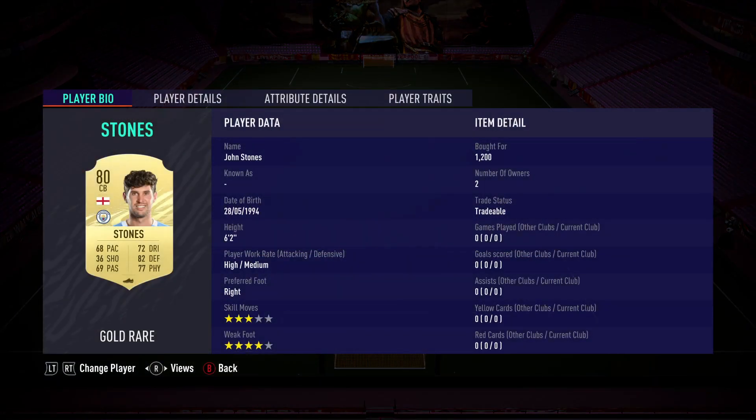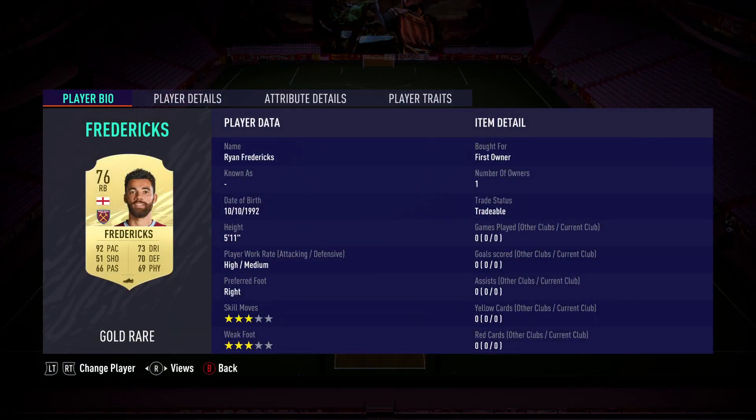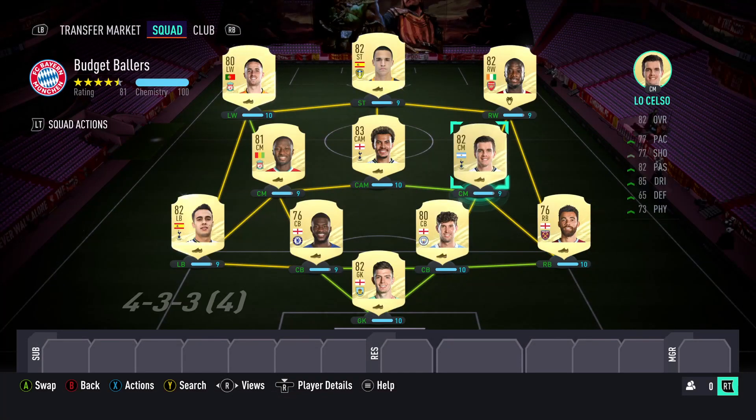Next to Tomori, we have John Stones. I know he has 68 pace, however he is 6'2" and comes in at a whopping 1,200 coins, holding down your back line alongside Tomori. At right back, we have another 76 overall — Ryan Fredericks. Fredericks is a stud because he has 92 pace. He's fast, he's very fast, he's scary fast. Ryan Fredericks is only 1,000 coins — you can't ask for more value than that.